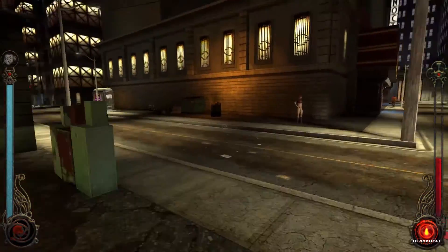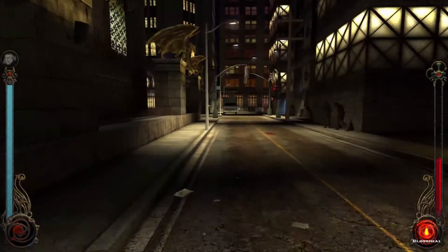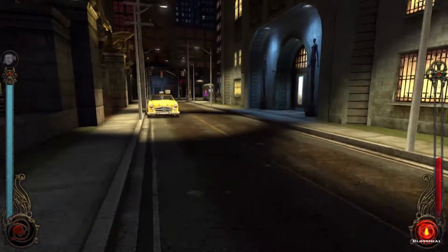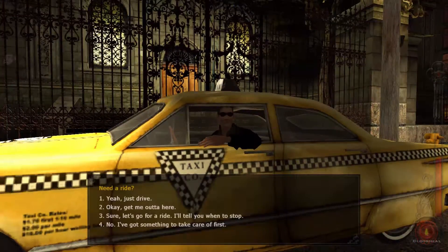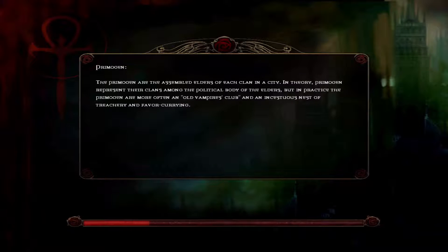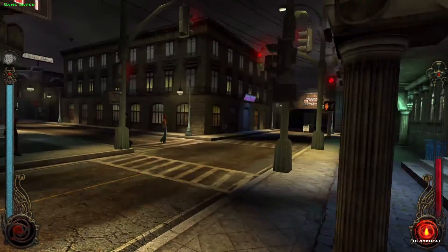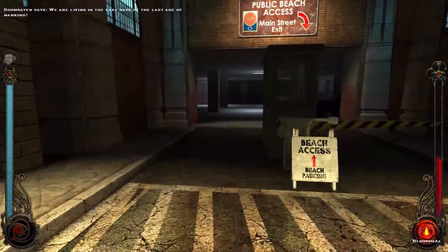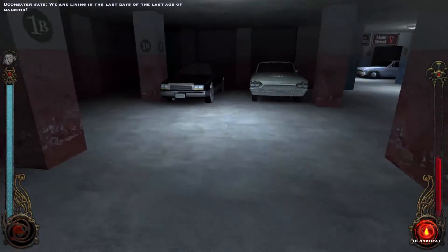First we'll head out to Santa Monica. I'm just kind of looking around to see if there's any easy humans down that back alleyway to take a bite out of, but it doesn't look like it so we're gonna go ahead and go. The Elizabeth Dane does not require me to fight anybody with this particular character build, which is great. We are headed down to the beach, back to where E and his friends are hanging out.